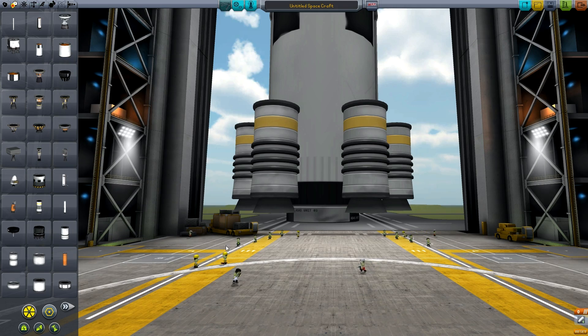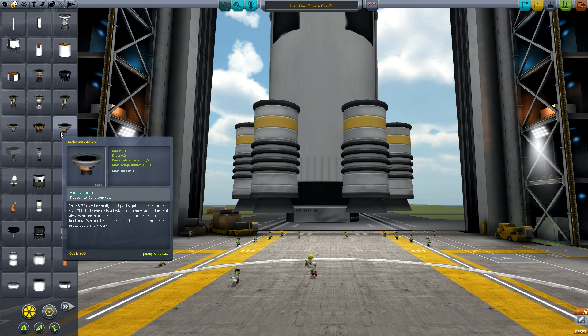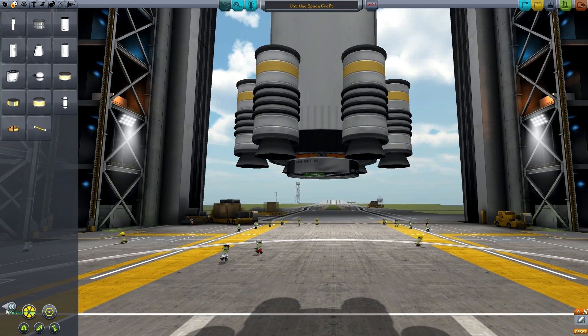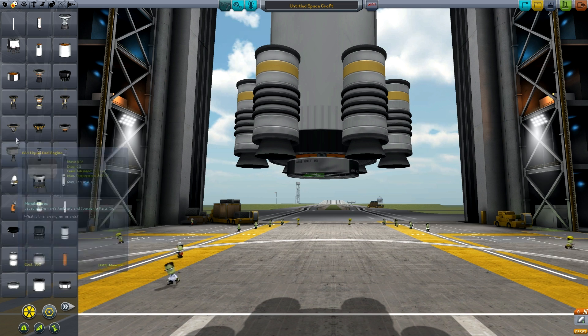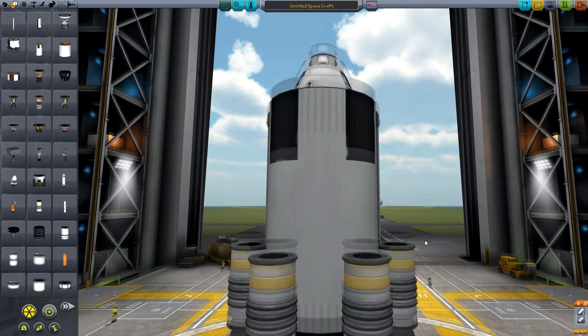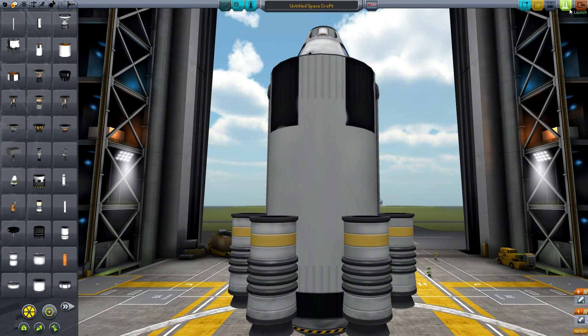I'm just gonna try to change a couple things here and hopefully get a much bigger overall takeoff. Let's see how big this is — that's pretty big. And then this is kind of how the pre-flight plan will go. We're gonna launch this and see how it goes, clear the launch pad from the first launch, and we'll go from there.